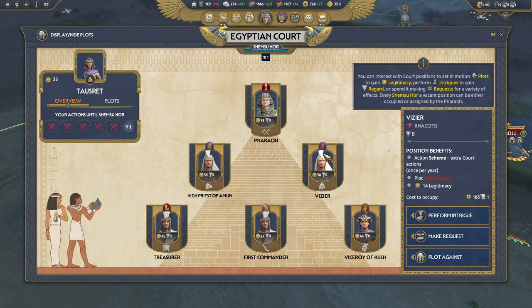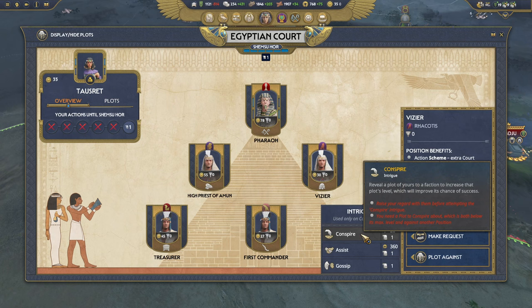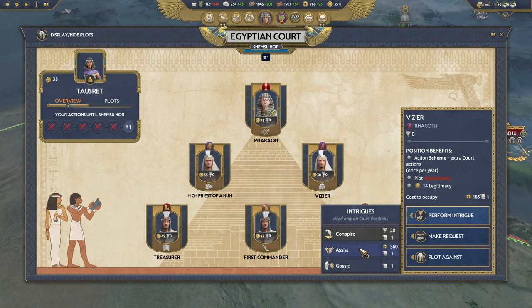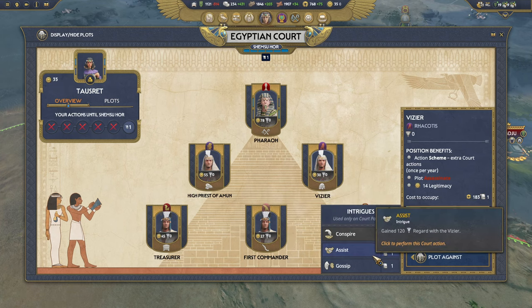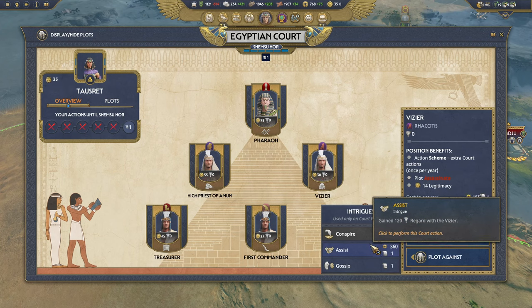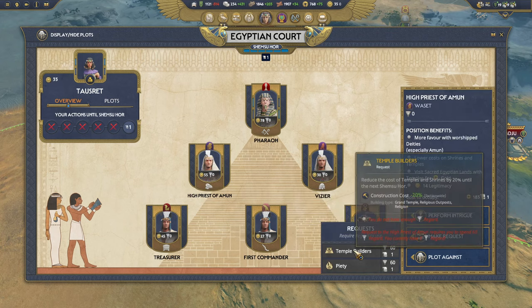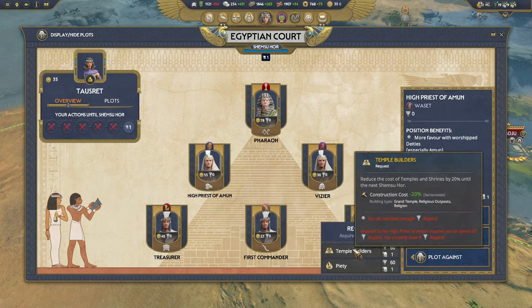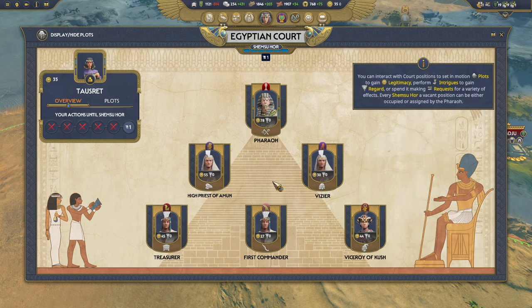You can perform intrigue against a position, which gives you conspiracy. If you want help on one of your plots you can reveal it to another faction who may or may not help you. You can assist them — which costs a good chunk of gold — and you'll get regard. Or you can gossip. Out of all of these I found gossiping the most common, unless I was playing as the Viceroy of Kush who has too much gold. You can also request that the position help you; it requires high regard, around 60, and you can get the benefit of their position temporarily.